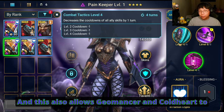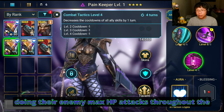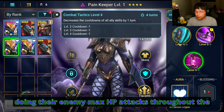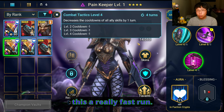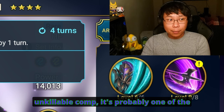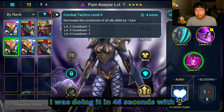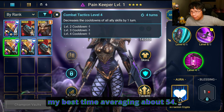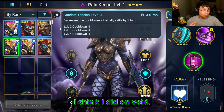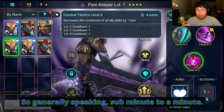This also allows Geomancer and Coldheart to keep placing HP burns and doing their enemy max HP attacks throughout the entire fight, which makes this a really fast run. So not only is this an unkillable comp, it's probably one of the faster compositions out there. I was doing it in 46 seconds as my best time, averaging about 54 seconds. On Void I was doing about a minute — so generally speaking, sub-minute to a minute.